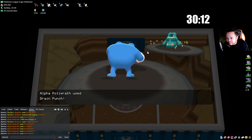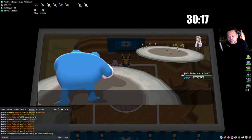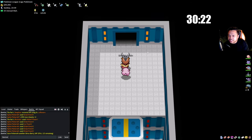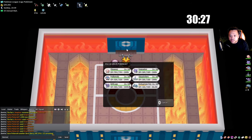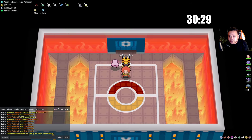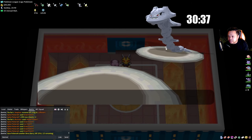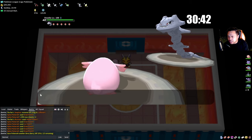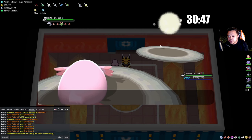Now we sweep this one. It depends on what they have of course, but it takes PvP knowledge doing it this way. We're mainly investing in Potions and X Speeds — that's basically all we need. Make sure to heal Metagross because it's usually the one that needs to take a hit so we can use Trick on him.